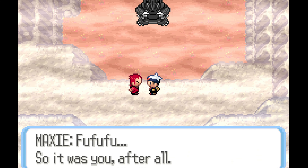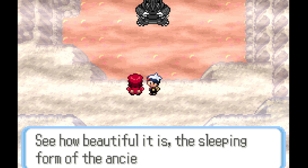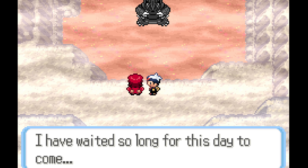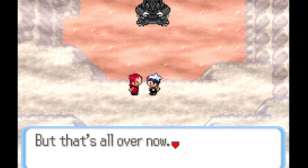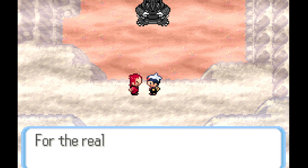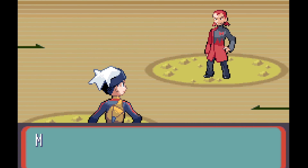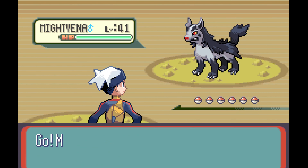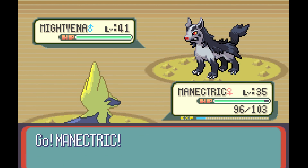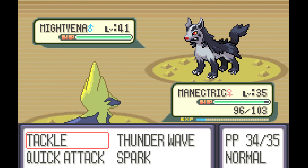There's a strange figure up here. 'So it was you after all — behold, see how beautiful it is, the sleeping form of the ancient Pokemon. I have waited so long for this day. It surprises me how you managed to chase me here. You followed me into this room, but that's all over now. For the realization of my dream, you must disappear now.' Now I guess we're fighting against Maxie here. He sent out a Mightyena — fair enough.